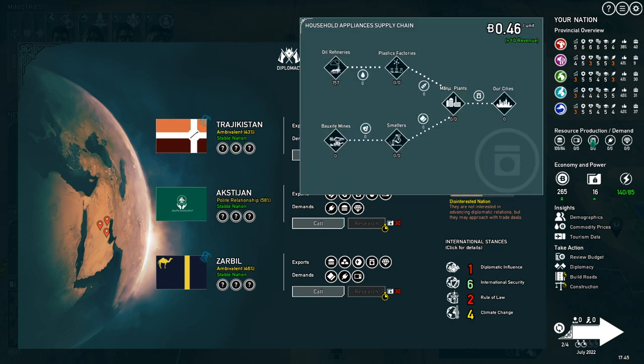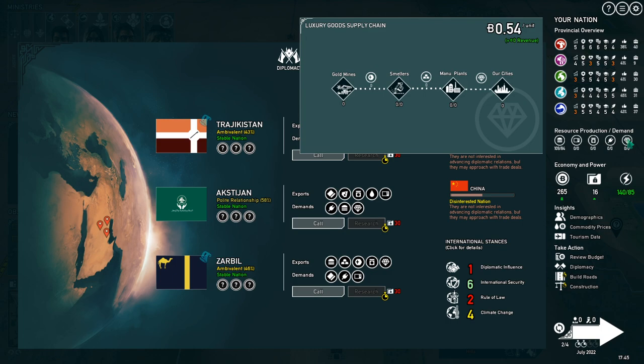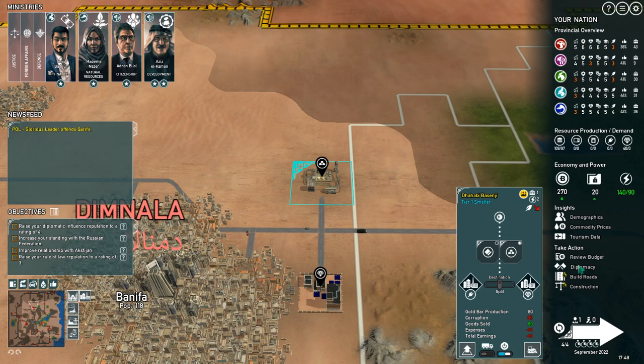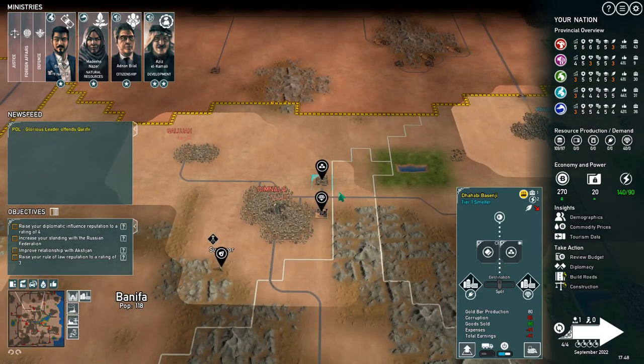Also keep in mind: if your people demand something like processed food, you can import it from another country and you don't pay for it — your citizens pay. You only pay for things you import for use in your factories. In the luxury goods example, I'm paying 17 to import gold and exporting out 40. My smelters and manufacturing plant have a higher capacity limit, so I could import and export more to make even more money — but how much you can import and export depends on your relationship with those countries, so you need them to like you more.